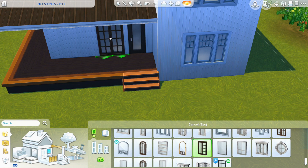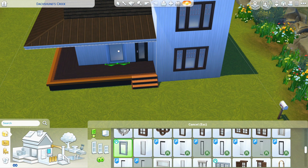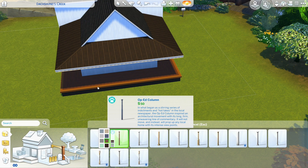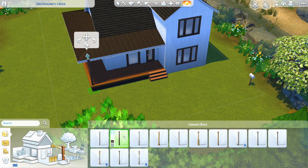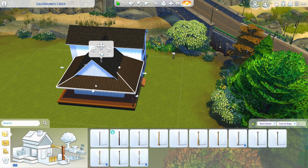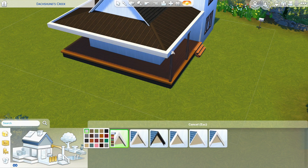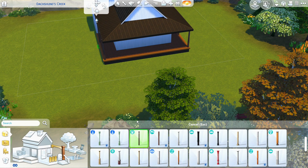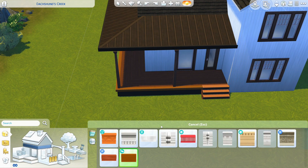Another thing I should have mentioned: this house only uses base game and Cats and Dogs stuff. I've already uploaded this house to the gallery and for some reason it says it has mods or CC — but the house itself doesn't have any mods or CC. I do have a modded game but I didn't put any custom content on the house itself. My gallery ID is Veronica Dieppa so you can find me there.